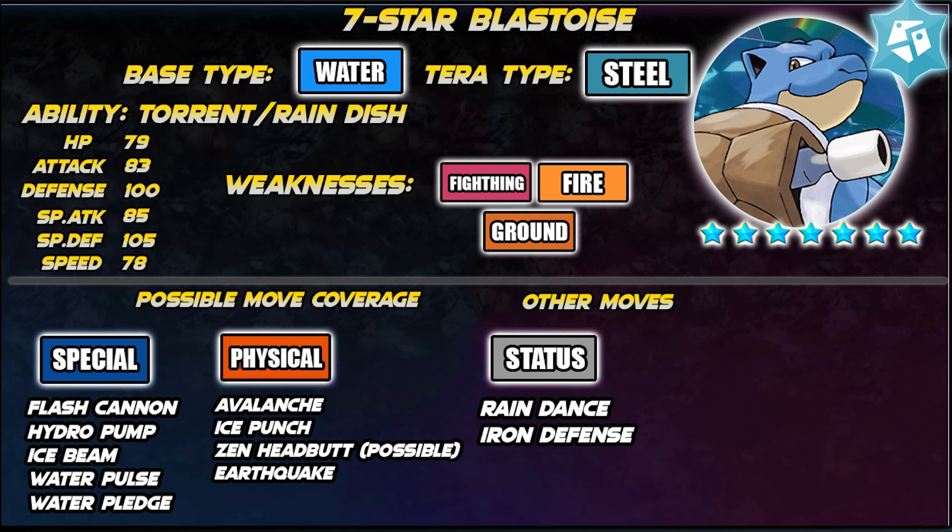As for the status moves, we have Rain Dance, which will benefit Blastoise's Rain Dish ability, and Iron Defense to protect itself from physical attackers. So those are the possible moves for Blastoise.